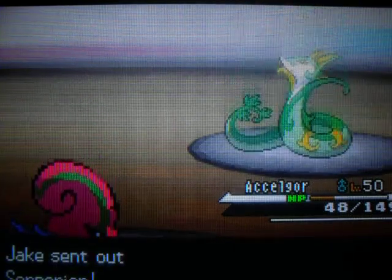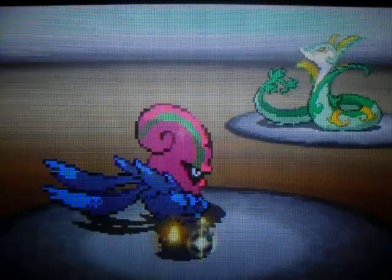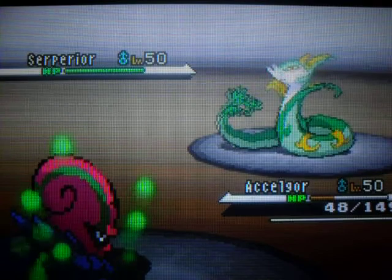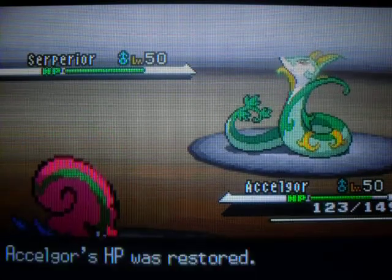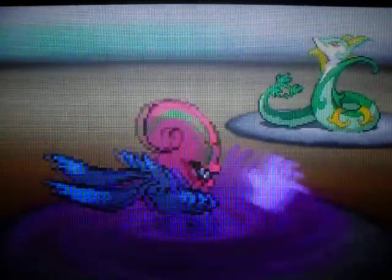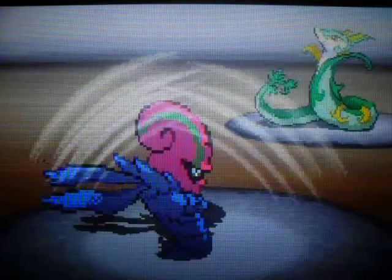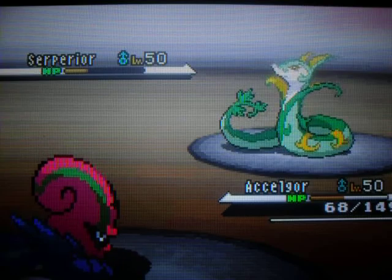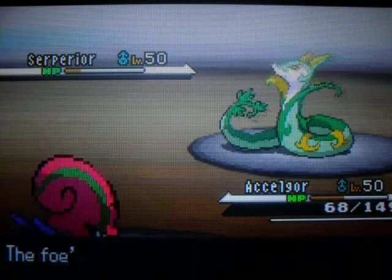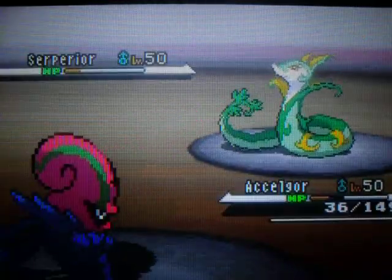It ends up sending out a Scolipede, but luckily my Bug Buzz is super effective. I then use Recover to play it safe, because I have no idea what that Scolipede has. And then I use Ring Out — it's more powerful the more HP you have. He then makes a false move and uses another Ring Out, thinking it'll do the same damage, but it doesn't, because I've got less HP. So it's okay. As you can see, I survived and then I'm finishing him off.